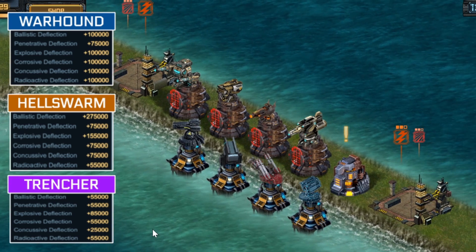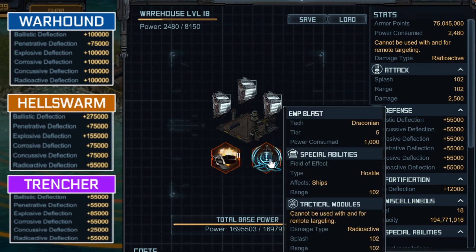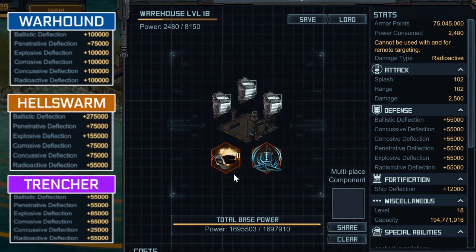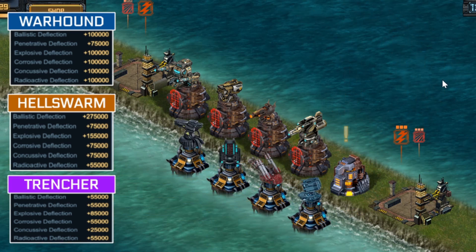You will notice I have two warehouses on either side. Each of these has an EMP Blast equipped, which is used to stun enemy ships, as well as Fire Support 2. Fire Support 2 increases damage of your nearby turrets, which is fantastic, and does even more on your outpost. Keep in mind, I am also Ballistic Faction right now — Forsaken — so all my Ballistic Turrets are dealing 20% more damage.